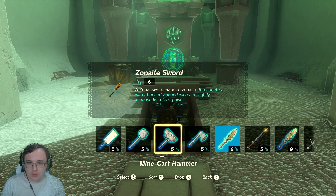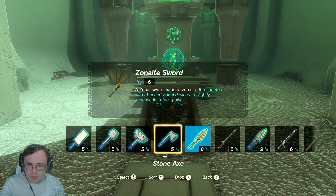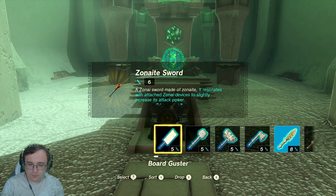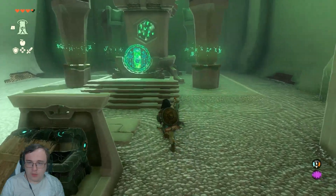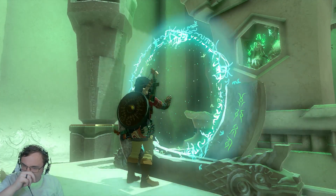It resonates with attached zonite devices to slightly increase its attack power. Goodbye board guster, hello Zonite Sword. Let's complete this and get our spirit orb — what is it called in this game?